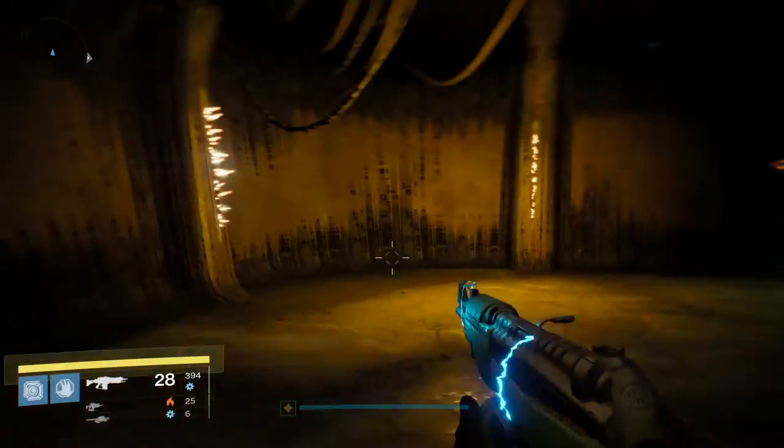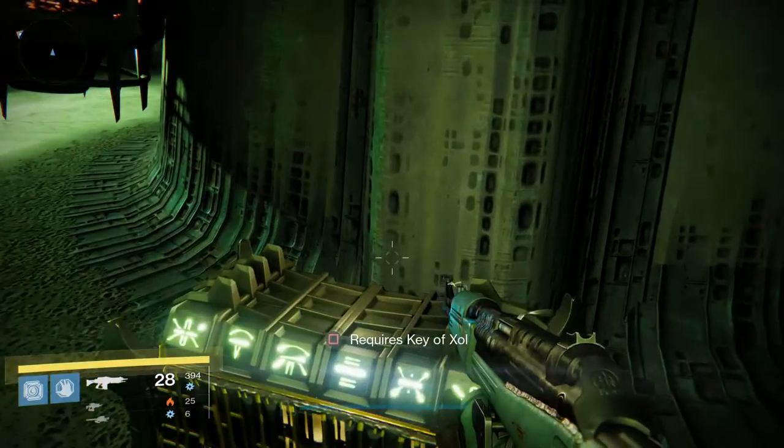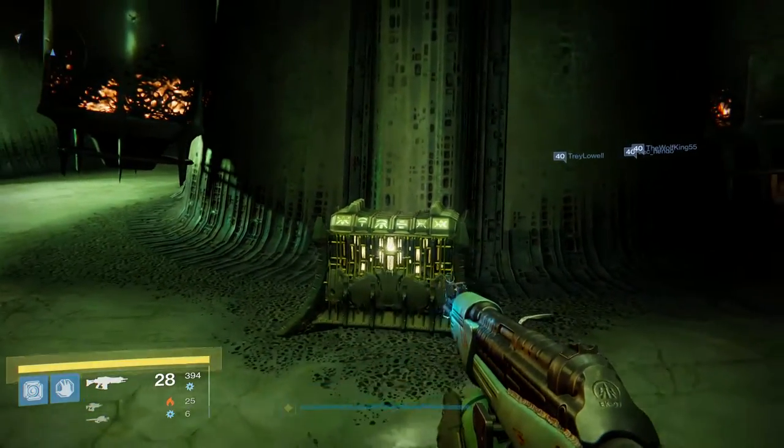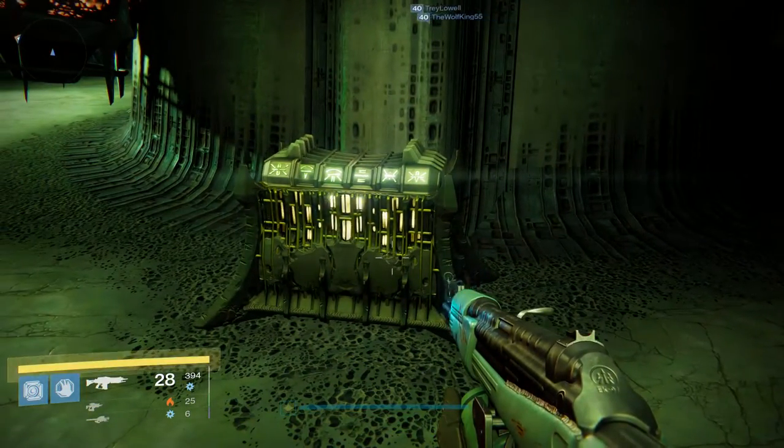Sometimes there's a loot chest right there which you can grab, and sometimes there's another one on the backside somewhere. Then you come right here and you are at the Chest of Zol — or the chest that requires the Key of Zol. I don't have the Key of Zol so I can't open it for you, but that is where you find it once you get the key.